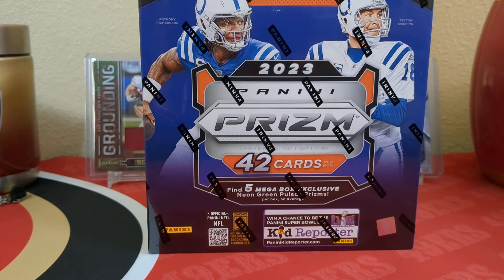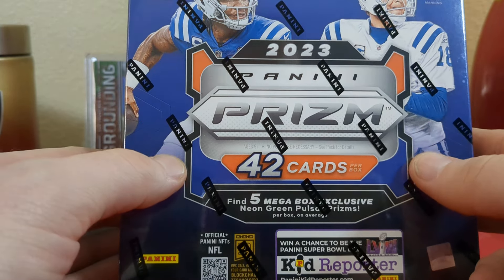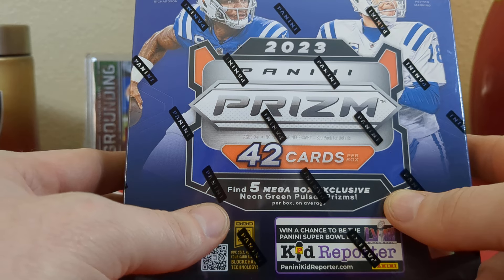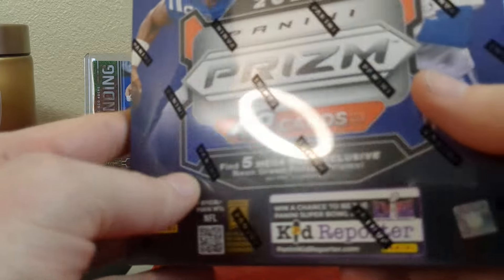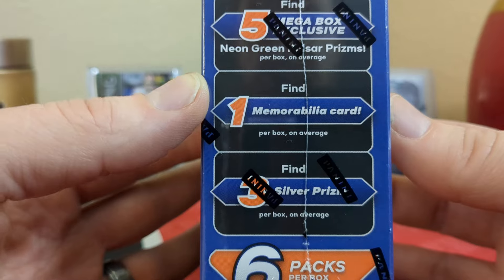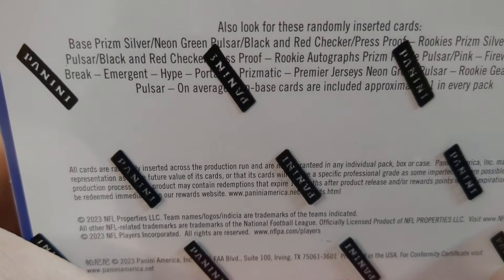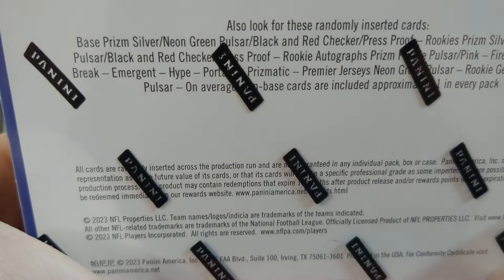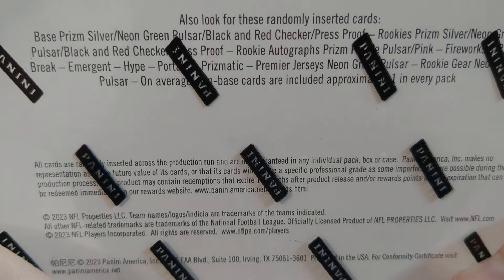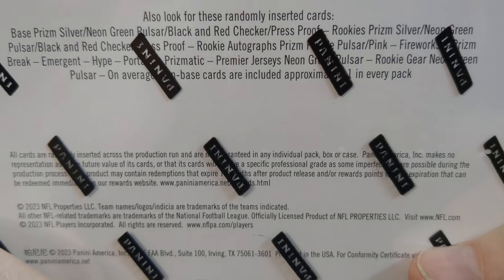I've got a lot of cards to sort through. So we're going to get into this — it's 2023 Panini Prism, 42 cards per box. We're going to find five MegaBox exclusive Neon Green Pulsar Prisms per box on average — so you can actually find none. Then you've got seven cards per pack, six packs per box. You can get one memorabilia card, three Silver Prisms. It's a 300-card base set, 100 rookies — a 400-card set. We're looking for the black and red checker or the press proofs. You can get autos out of here — it'd be really cool to get an auto.